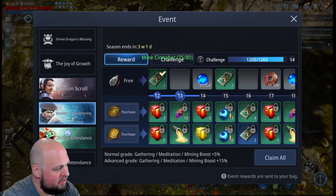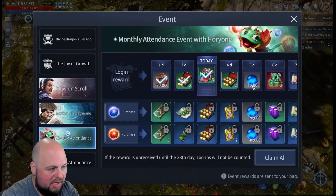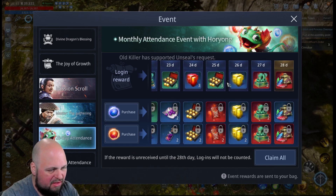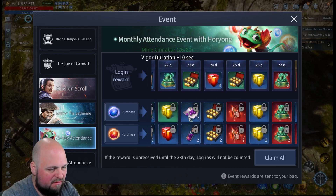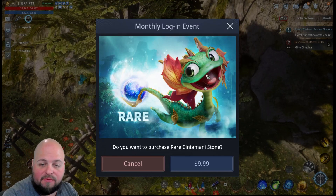That is one of the new things they added to the game — this 28-day attendance thing. It's our replacement for our calendar, and pretty much all the same stuff is in the calendar up here that was on the old calendar, but now there are some options to purchase for some additional items. But for whatever reason people are getting confused.